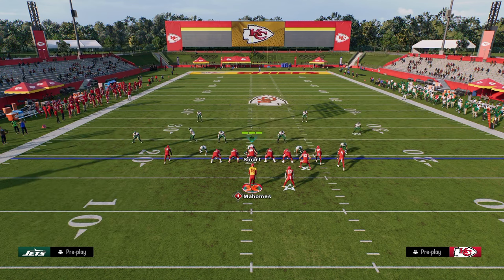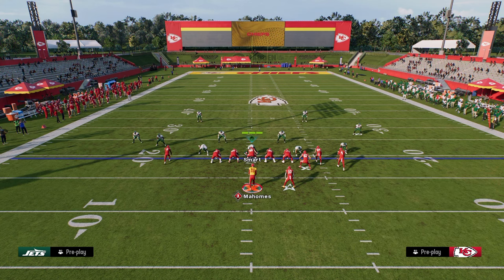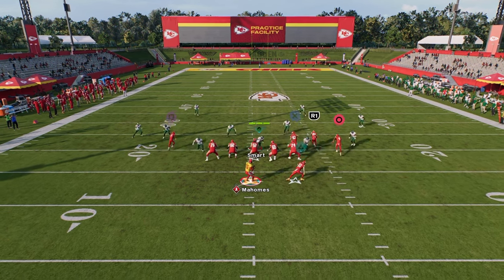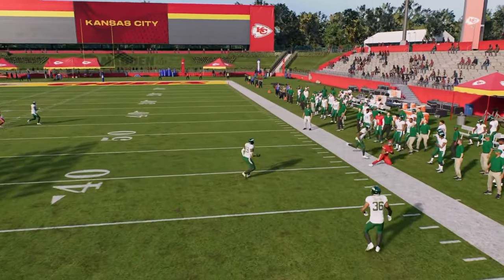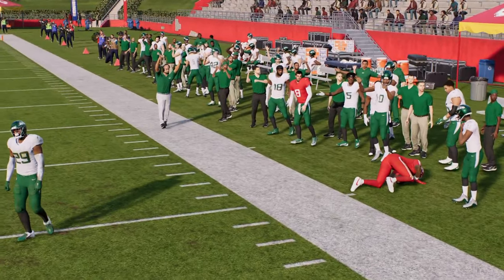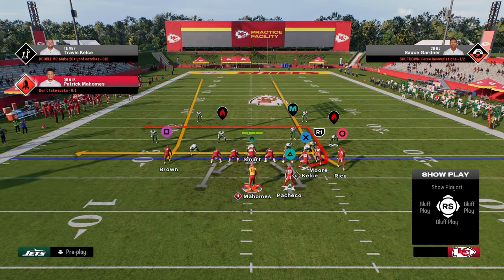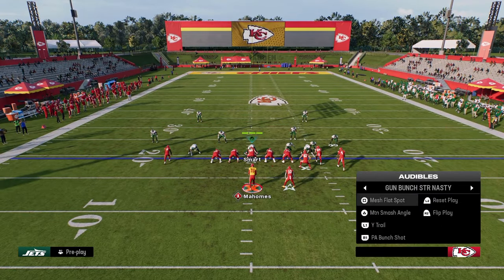Let me show you a cover three cloud rotation with the outside third and curl flat. Curl flats get a lot more vertical this year than in years past, but we're still able to out-leverage that zone to the right sideline, resulting in a pretty easy high-low read. Dagger is a high-low read to the left; Mesh Flat Spot is a high-low read to the right.